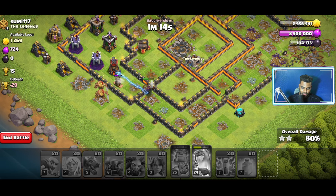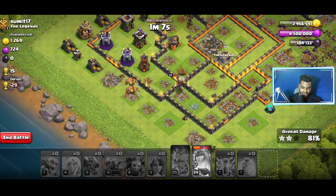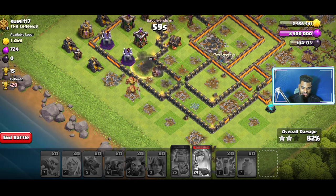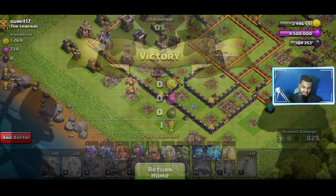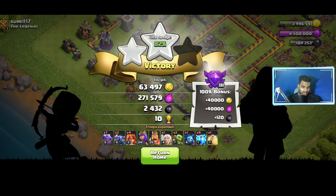We did 78% damage. There's one more Tesla Tower still there, and just the Archer hero left — she's going to die pretty quickly too. But we ended up at 82% damage, a little more than the first fight.